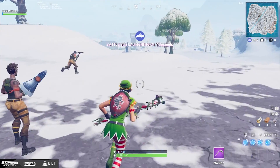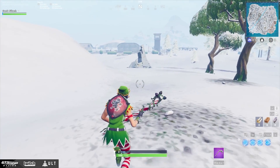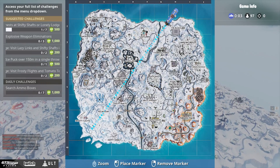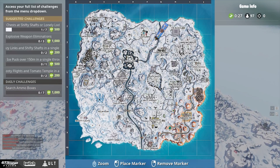Next we have diving and choosing the best drop spots. The first thing you do is open up your map keybind, which shows you the battle bus path. Right now we're going from The Block to Frosty Flights.